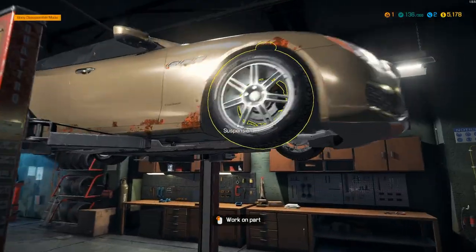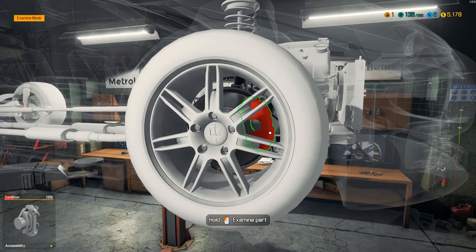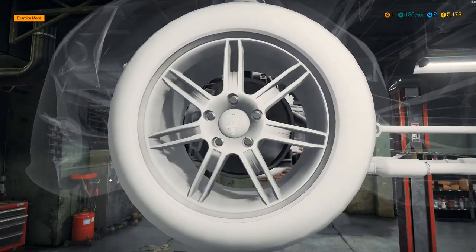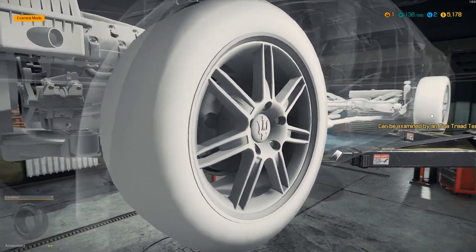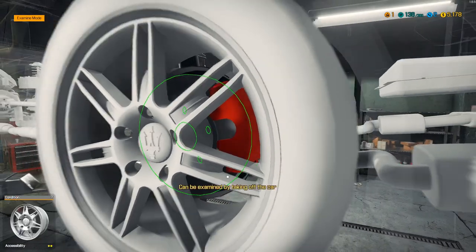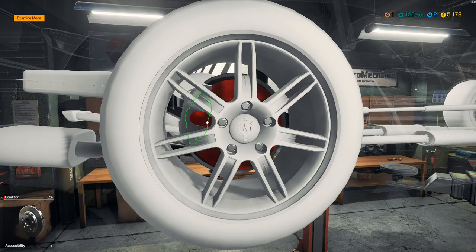Come on over to the car and see which parts need to be replaced. We go over into examine mode. You can see this caliper, front right, needs replaced. Click over here — this tire lifts — the brake caliper is fine, pad is fine, and the disc is fine. So let's head over to the back, where we see this back caliper needs replaced as well. And here we need to replace the disc and the pad. Both are lit up red.